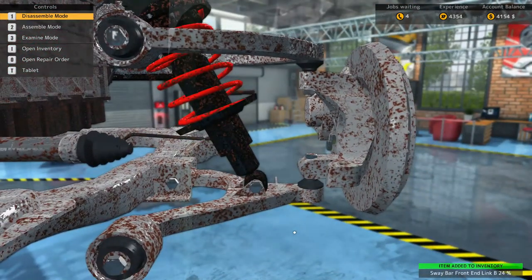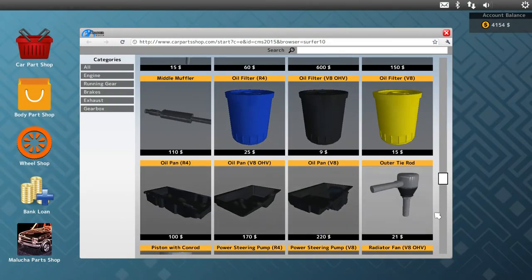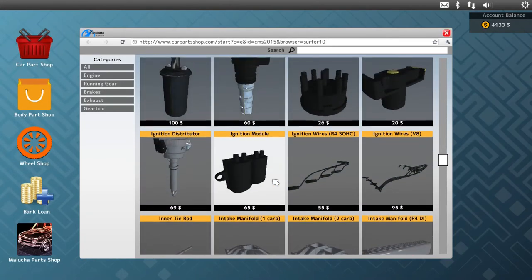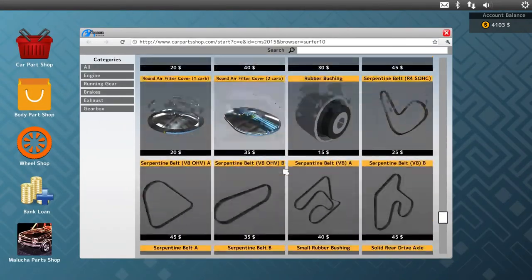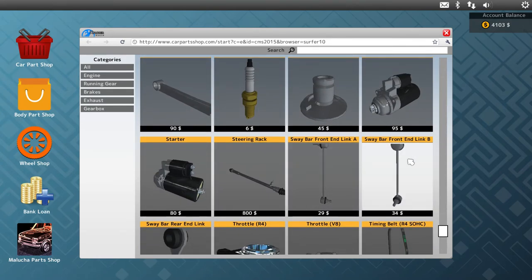Sway bar front end link B — I'll remember that. We need another outer tie rod, an inner tie rod, a sway bar, and front end link B.